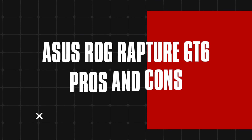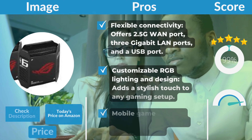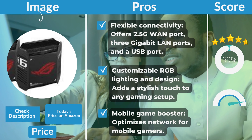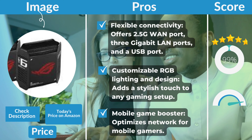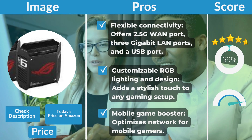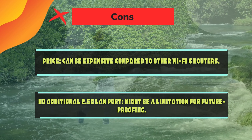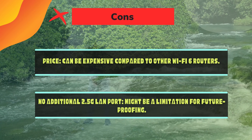ASUS ROG Rapture GT6 Pros and Cons. Pros: Flexible connectivity — offers a 2.5G WAN port, 3 gigabit LAN ports, and a USB port. Customizable RGB lighting and design adds a stylish touch to any gaming setup. Mobile Game Booster optimizes the network for mobile gamers. Cons: Price can be expensive compared to other Wi-Fi 6 routers. No additional 2.5G LAN port might be a limitation for future-proofing.